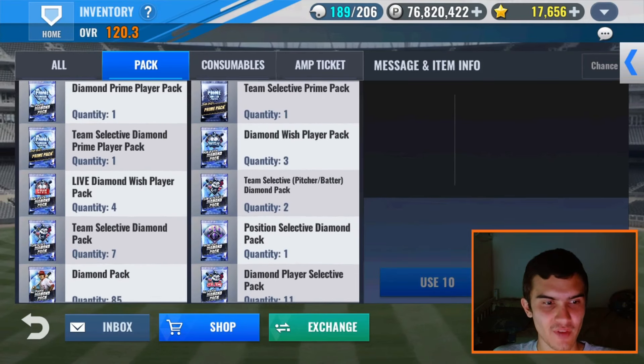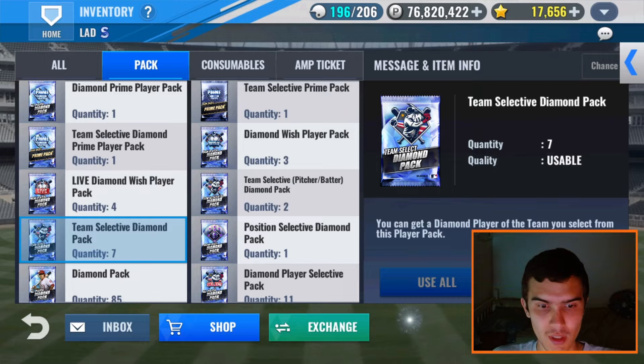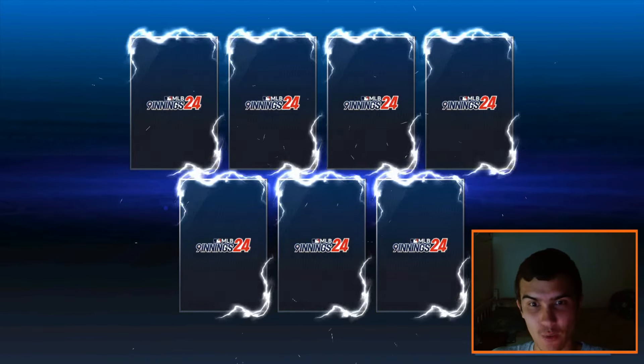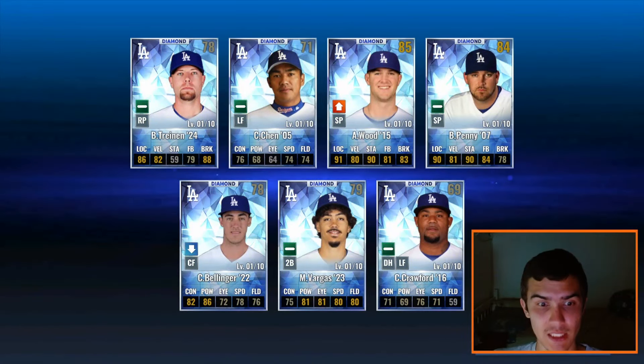Now we have Team Select Diamond Player packs — let's do all of them. The Dodgers have only Pitcher Legends and Roy Campanella, and we don't get a Legend anyway. I still really wish they would add Jackie Robinson back into the game — don't know why he's gone, but for some reason he is.